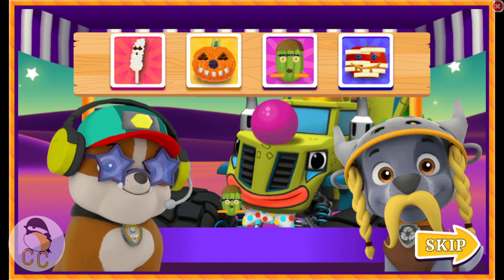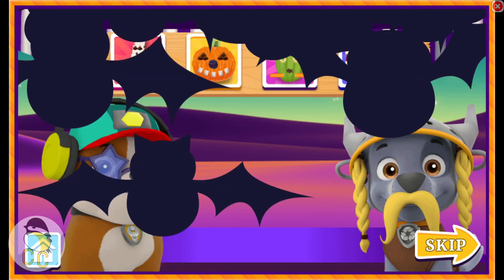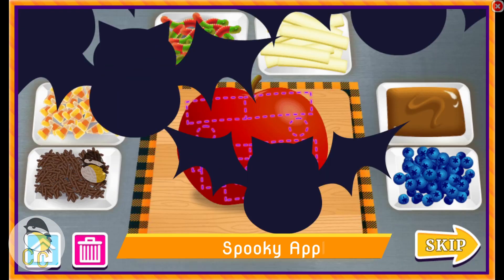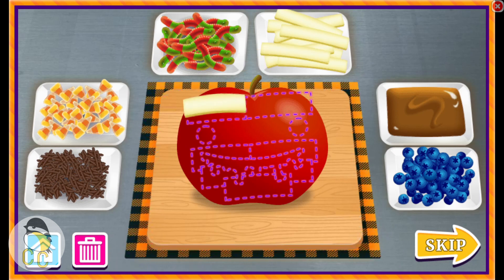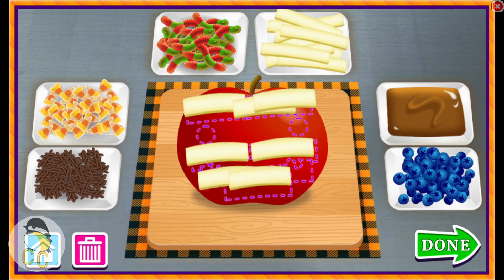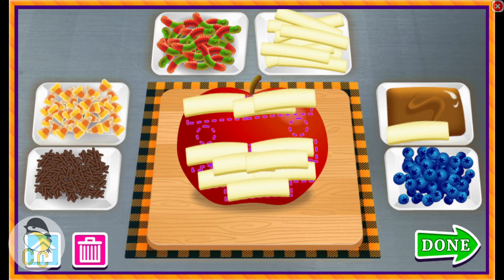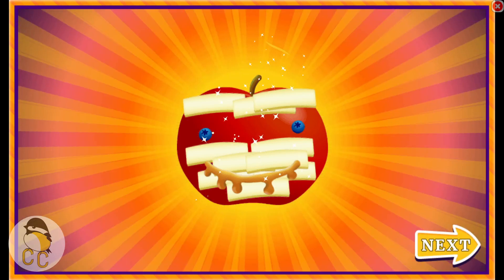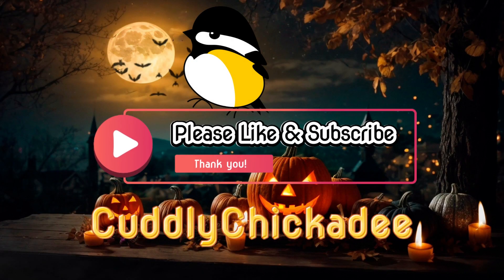Trick or treat. Here's something good to eat. Good choice. Cheese. That looks good enough to eat, and it is. Yummy. Blueberries. That's looking amazing. Caramel. A perfect pup treat for trick or treating. Done.